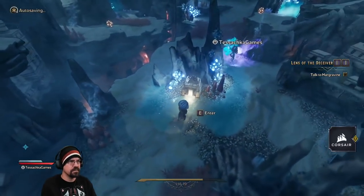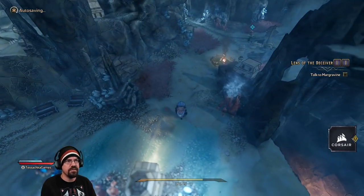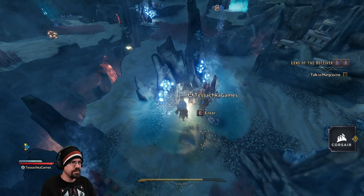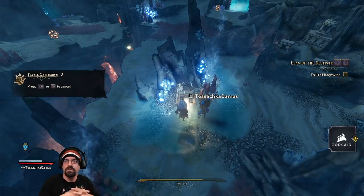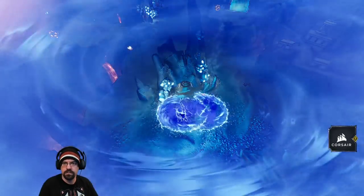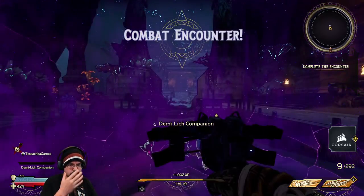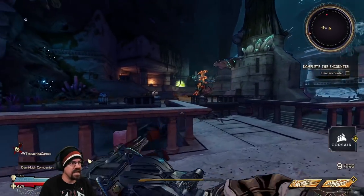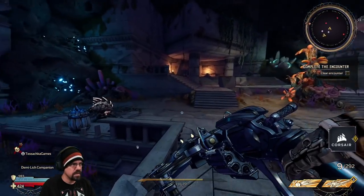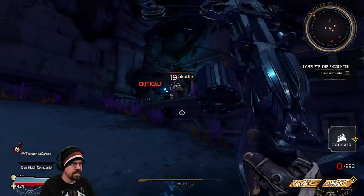It makes you a juicier target. If you want to get one of the things we need for the shrine, we can do this real quick. I don't know if you can change your secondary class after... oh, you can later. It said that's like an end game thing. Okay, not at the beginning.